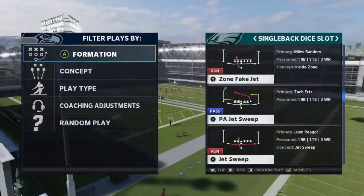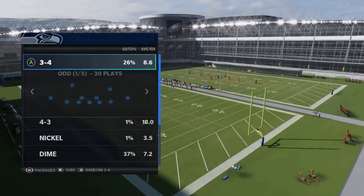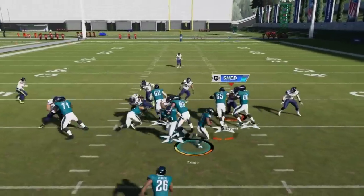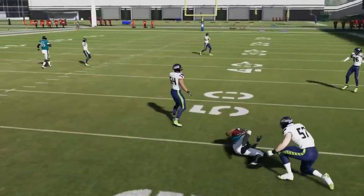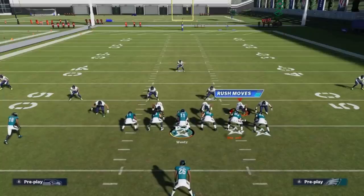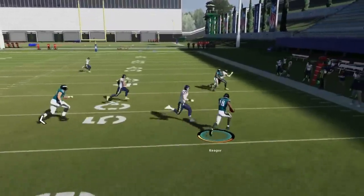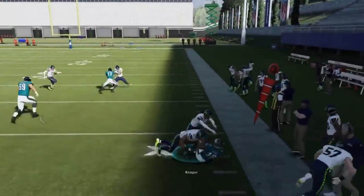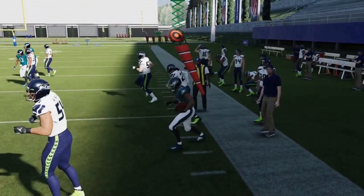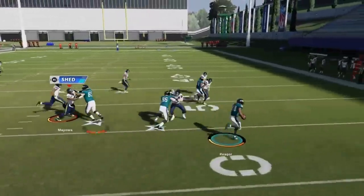Next up, we got the Jet Sweep. It's a good trick play to throw at your opponent every once in a while. It's best when you've got your fastest guy getting the ball — if you have a receiver faster than the running back, you can get an explosive play out of it. It's just something to throw at your opponent to give them something to think about. Personally, I find jet sweeps are also very fun to run.